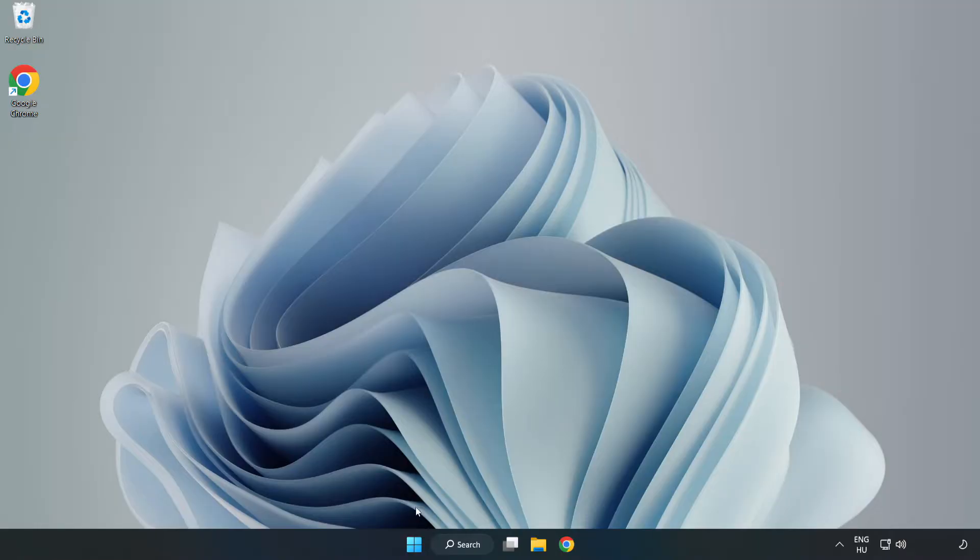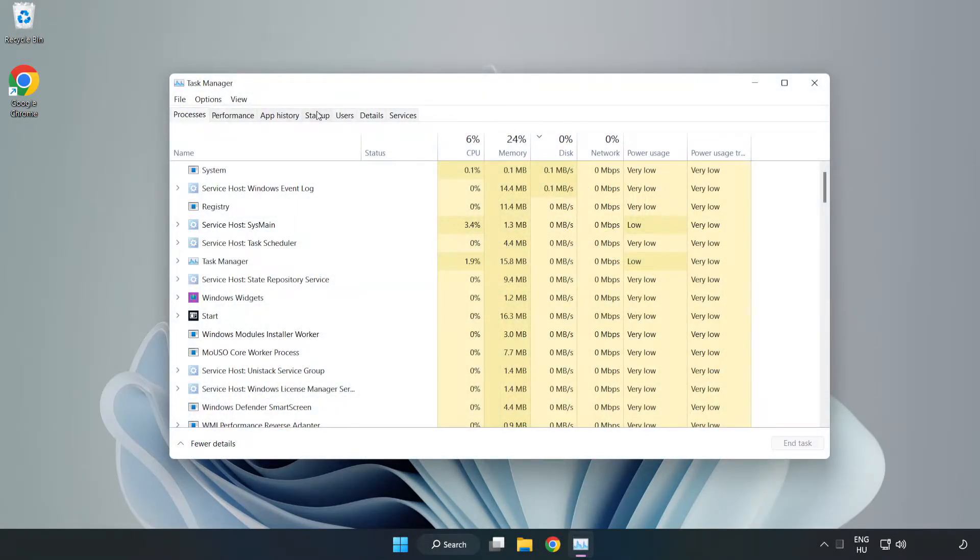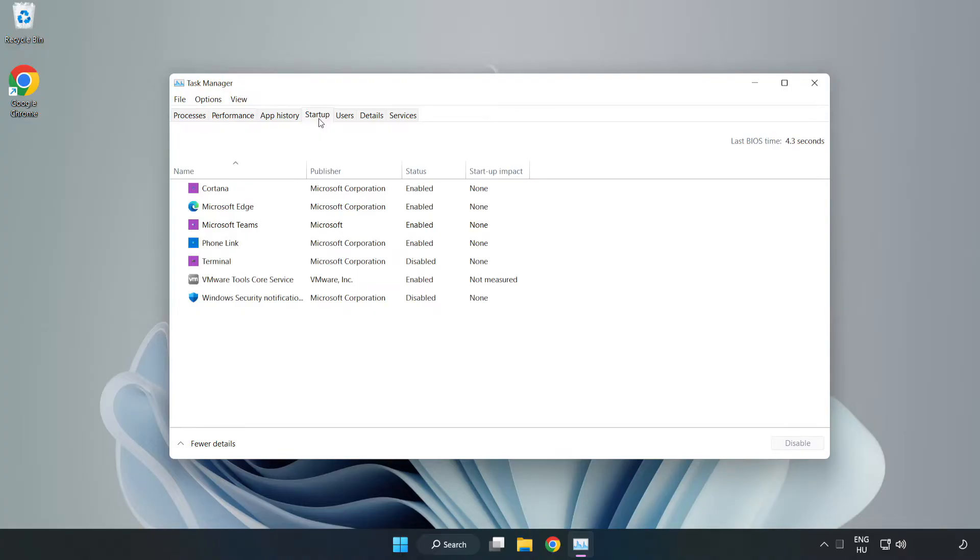If that didn't work, right-click the Start Menu and open Task Manager. Go to the Startup tab and disable unused applications. Close the window.